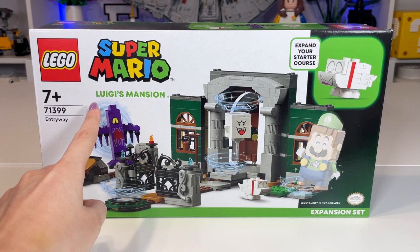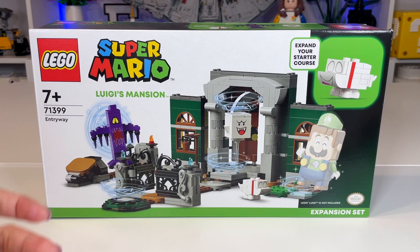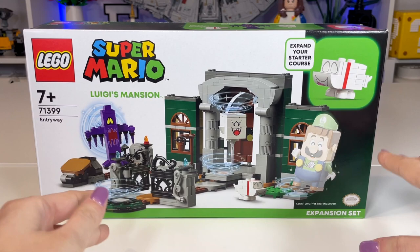Over on the left hand side you can see all of the set information and the logos, but also something really neat is that this is part of the Luigi's Mansion sub-theme from LEGO Super Mario. This is one of three sets coming out in this wave, and this is the medium size set. There's another set that's larger, but it's twice the price, and then there's one a bit smaller that costs about $10 less.